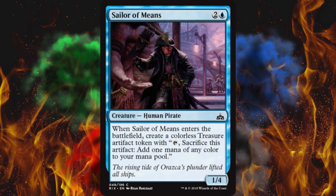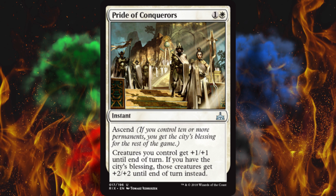Next up, Sailor of Means — it's a 1/4 for three, and when it enters the battlefield, create a treasure. I feel like I already covered this one too, they're all starting to run together. Next up, Pride of Conquerors — Ascend: creatures you control get +1/+1 until end of turn, and if you have City's Blessing, those creatures get +2/+2 instead. Still not that good in either case really — plus 1/plus 1 across the board is usually not good enough, and even the plus 2 is conditional.